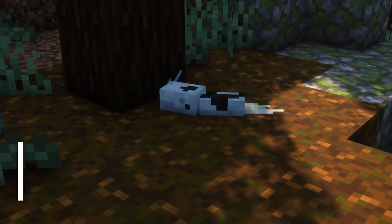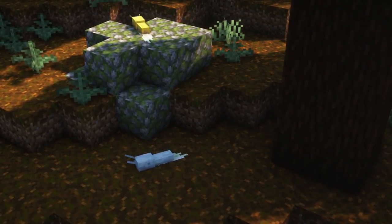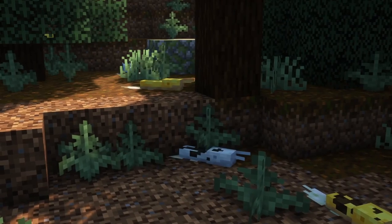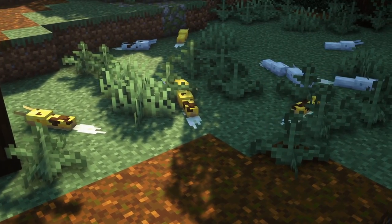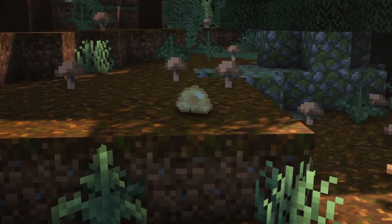Next, there are banana slugs. These small creatures can be found in old-growth tall forests. You can often see them sticking to the sides of blocks or slowly going through the undergrowth. These mobs come in a variety of different colors, not only banana yellow. Occasionally, banana slugs will drop some of their slime while moving around.